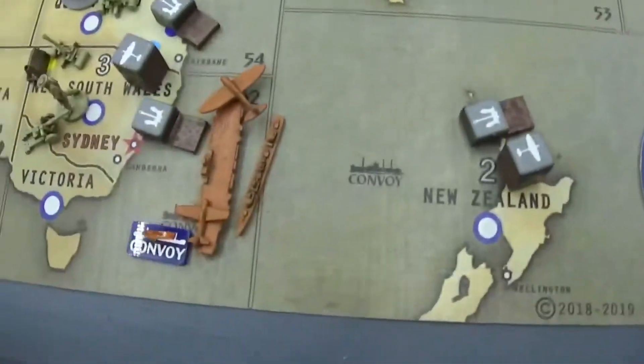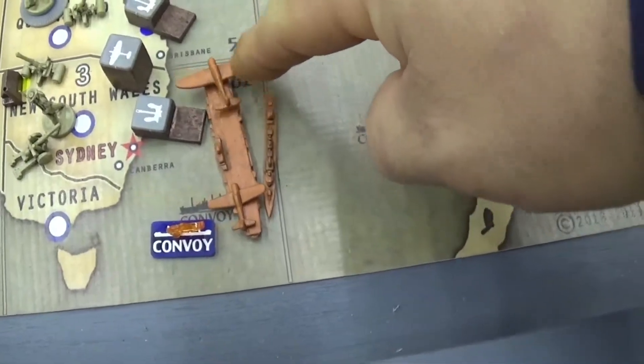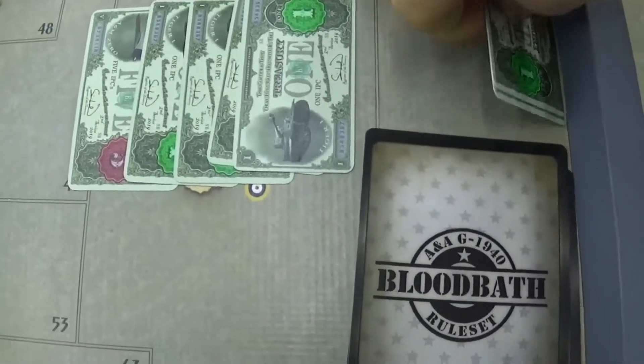They are on 11 on the charts. That would have been 12, but there is a convoy here — zone 62 — which was the result of a loss of 3 IPCs. So for turn 7, Anzac will have 9 IPCs because he would have had 12.